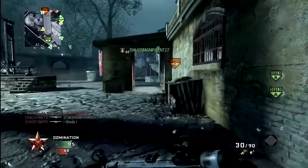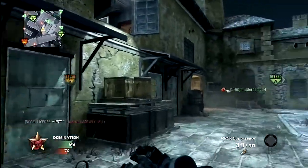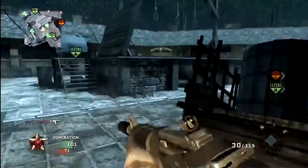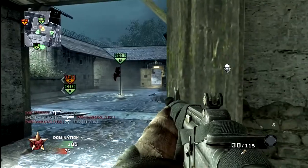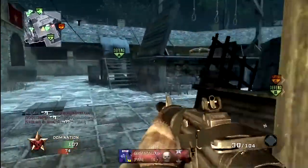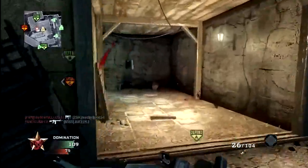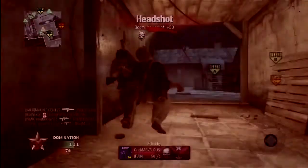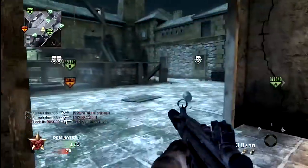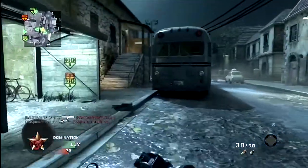On to the actual multiplayer maps: Stadium, Berlin Wall, Discovery, and Kowloon. Stadium looks like a pretty fun, small-to-medium sized map. It doesn't seem to have any camping spots, which is great because getting camped on is really annoying. It seems like a run-and-gunner's paradise — pretty much my style.